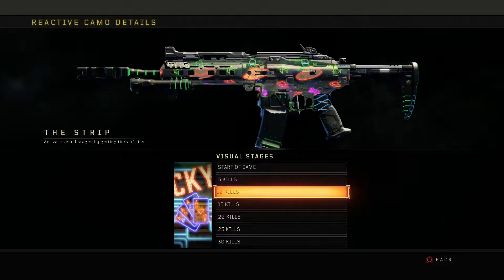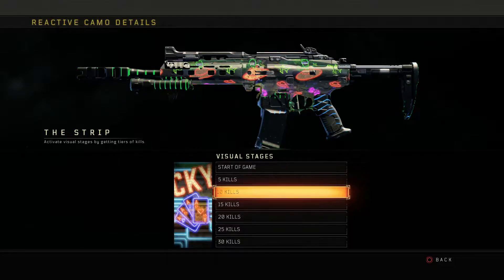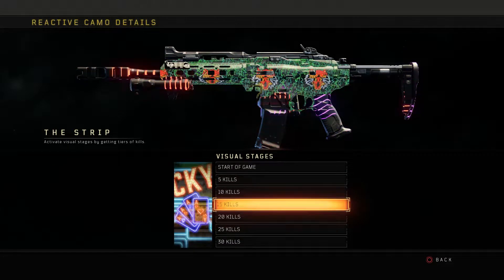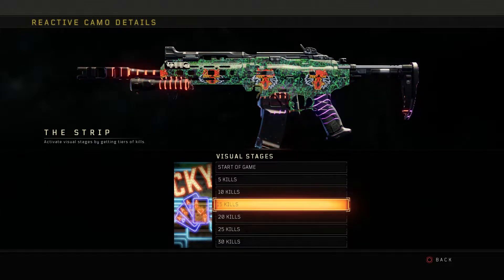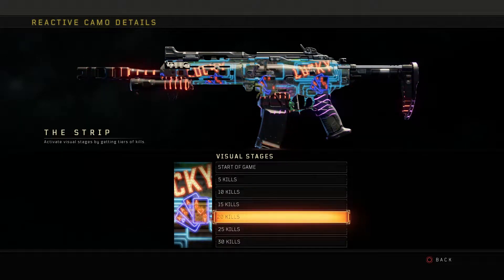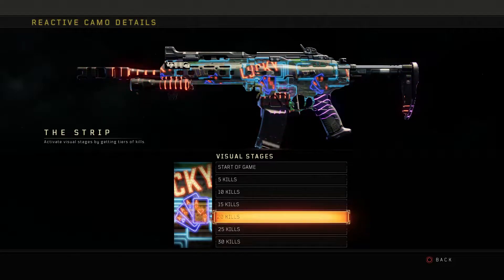For the second stage, which requires ten kills, you're now going to have a different animation and pattern in the middle — it looks like the solar system or something. The rays are now green and blue. For the third stage, which requires 15 kills, you now have a different animation and pattern in the middle — it looks like green spider webs — and the rays are purple and orange. For the fourth stage, which requires 20 kills, we have a different animation again, and it now says 'lucky,' so now it's actually resembling a casino slot machine. The rays are orange and purple.